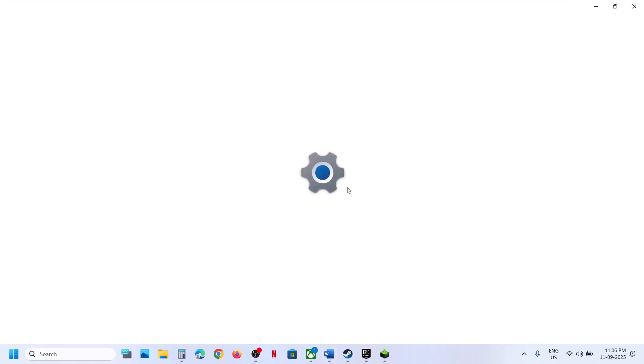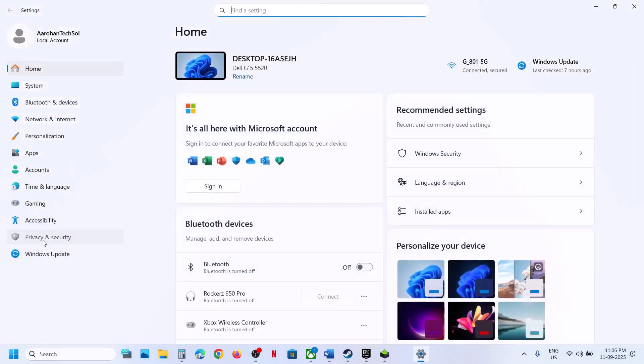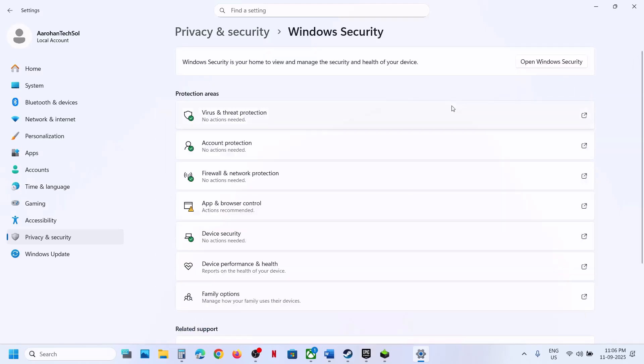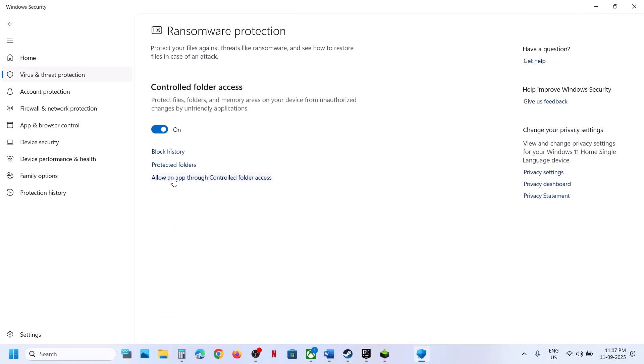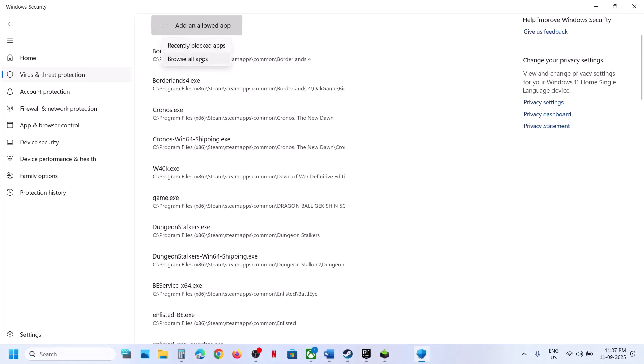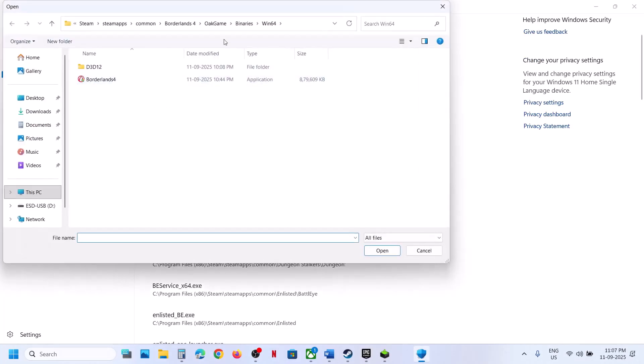If you're using Windows Security, open Windows Settings, go to Privacy and Security, click on Windows Security, then Virus and Threat Protection, and scroll down. At the bottom you will see Manage Ransomware Protection. Click on it, then click Allow an App through Controlled Folder Access. Click Yes to allow, then click Add and Allow an App, Browse for Apps, and go to the game installation folder.